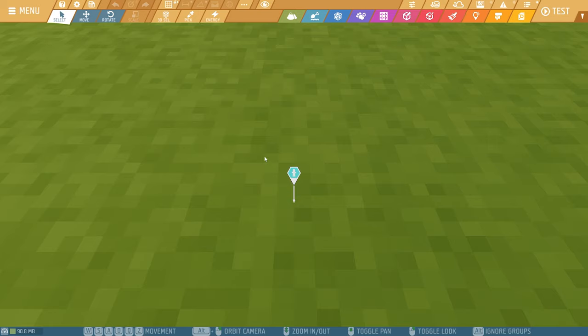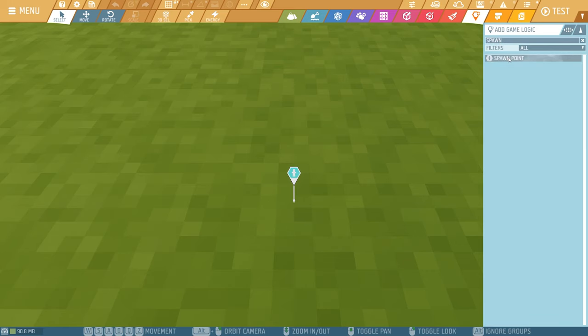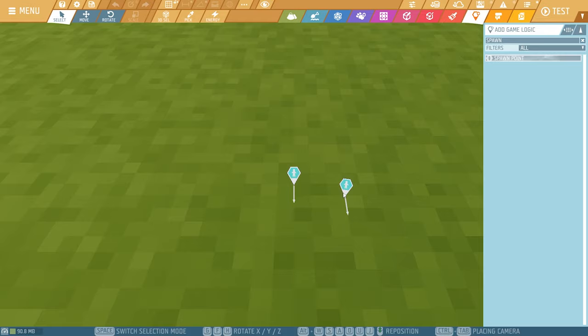In this case you want to keep this spawn point here. But what if you delete it by accident? Well, up here it says Game Logic. When you click on here and simply type in 'spawn' you get another spawn point. Click on it and you can place it down.